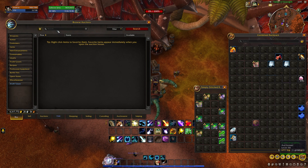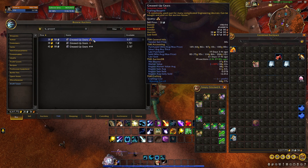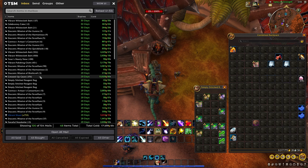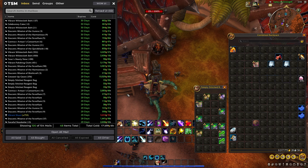A huge prime example is Greased Up Gears — just a generic enchanting reagent, nothing super special. If you look at quality 3, it states that only 12 sell a day. For those not familiar with TSM, the average daily sold is basically the number of items sold per day per region. So this is stating that only about 12 Greased Up Gears sell across the whole NA region, which is just not true. I've posted a little bit today and in my mailbox I've sold almost 400 Greased Up Gears just as one player. The reason I haven't sold more is because I haven't crafted more. So you definitely have to be careful with sale rate.